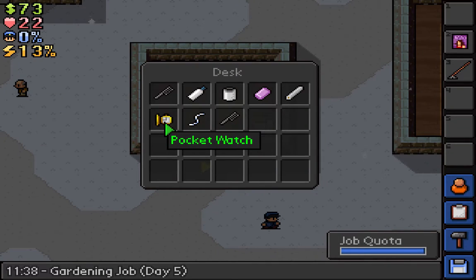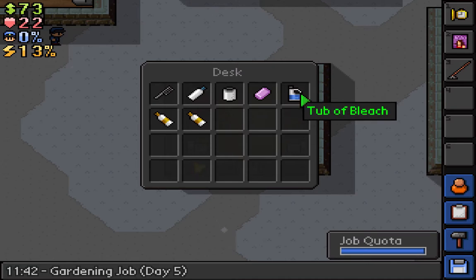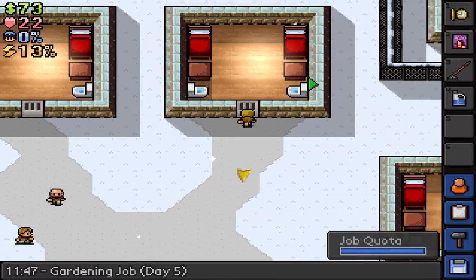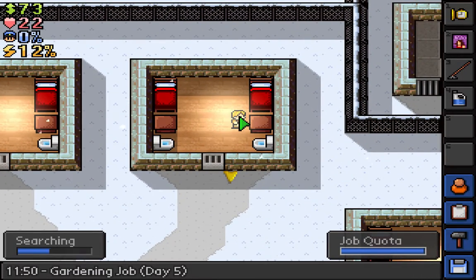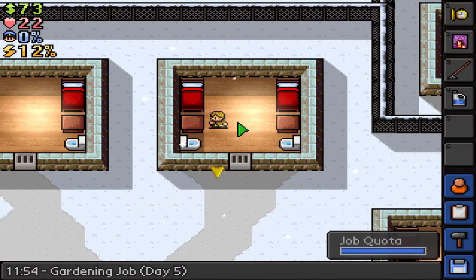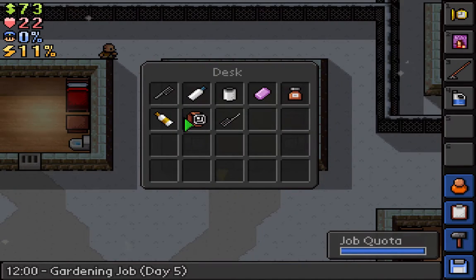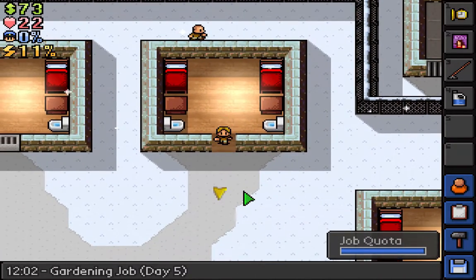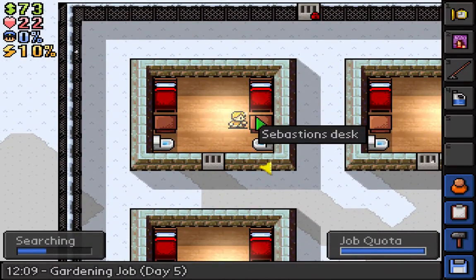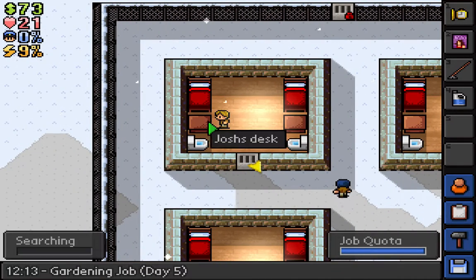I'm just gonna loot this desk. There's bleach — let's hope we can finish our crafting and make the guard outfit ourselves. I'm hoping to find some ink. I don't think anyone will sell it — it's one of those obscure items not many people will be selling.